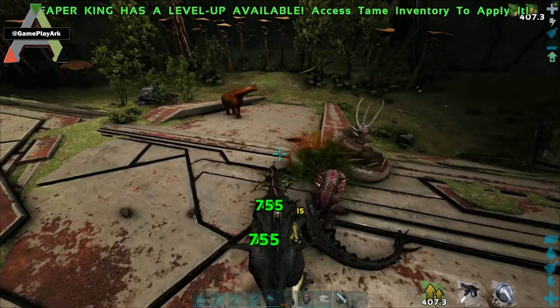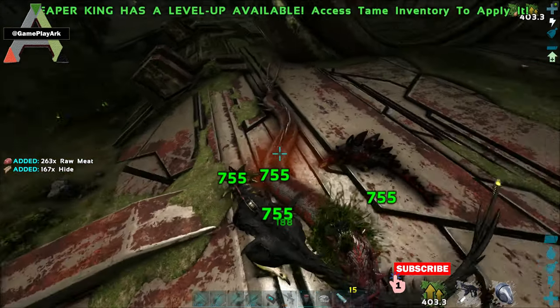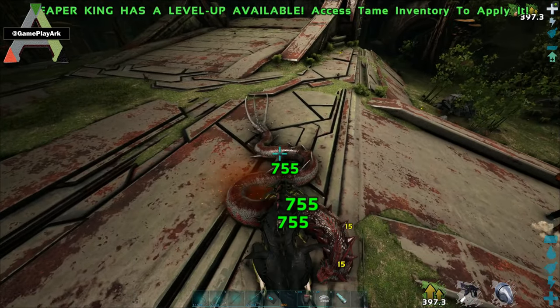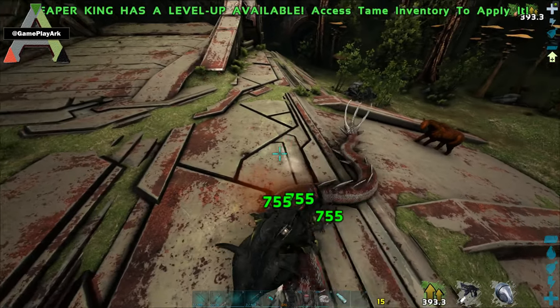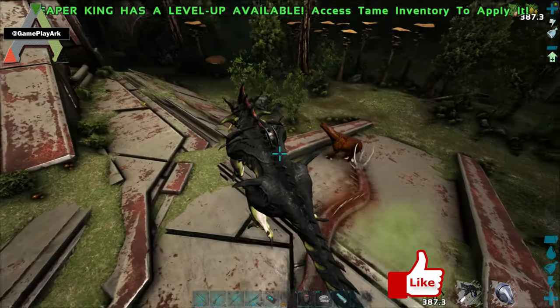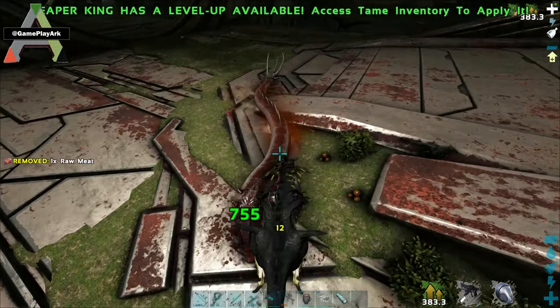It has almost 60,000 health, so it's a tough Alpha. You can use a Spino as well — Spino is a good idea — but the Spino is going to be affected by its poison. So the Reaper is a better choice.